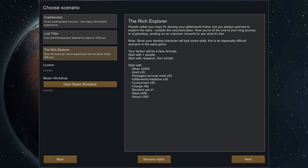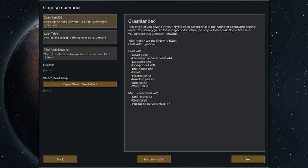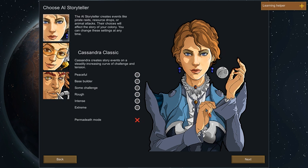With the Rich Explorer, you have to choose the best person you can find, and that's going to take ages. For now, we're just going to do Crash Landed, because that's my favorite — and it might be yours too.